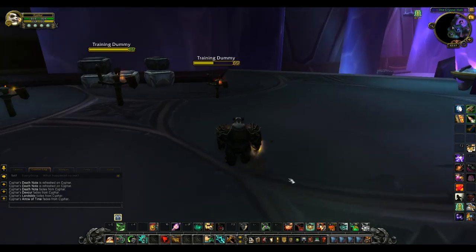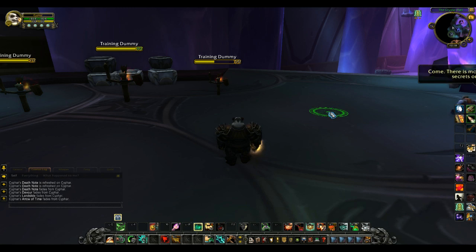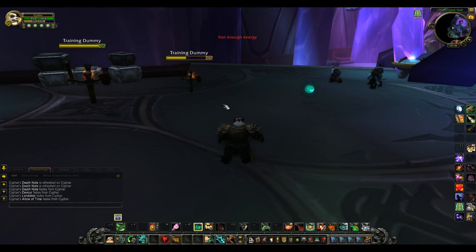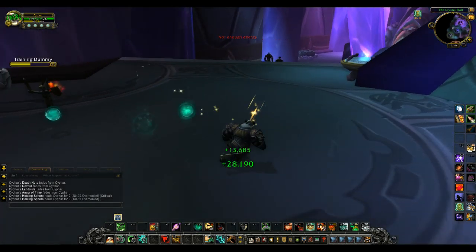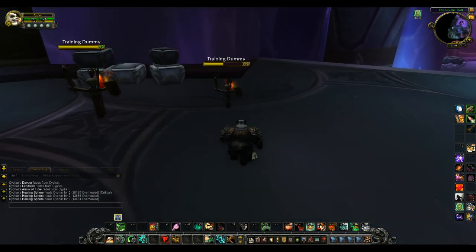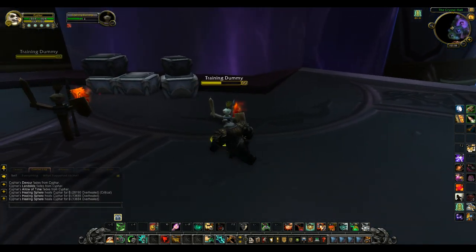Another ability all Monks have is Healing Sphere. It's a 1.4-second cast; with an energy bar it costs 60 energy. It places a green globe on the floor and you can put up to three of them down. If you run over them they'll heal you. I'll just put them down — 28k, 13k, 13k. Not too bad.